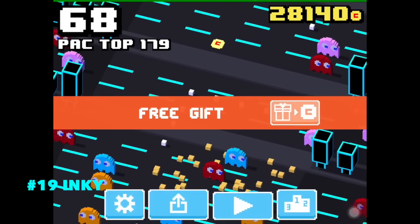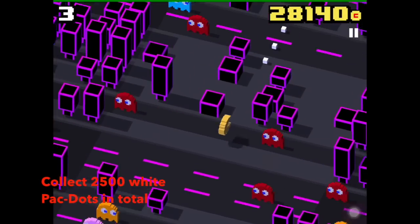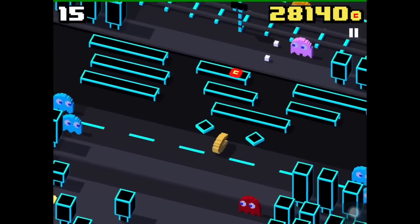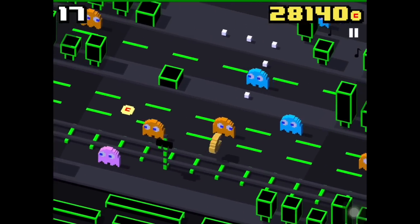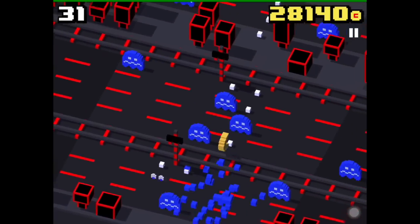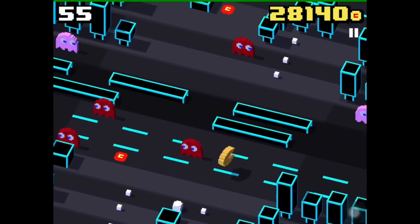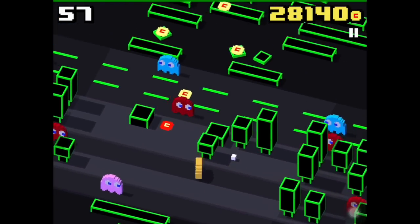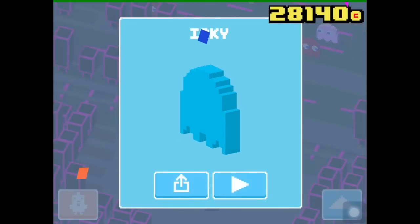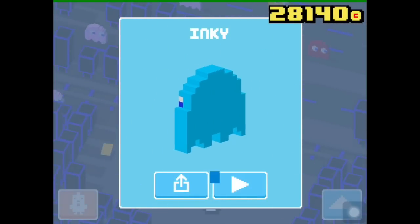To unlock the Pac-Man ghost Inky, you have to collect 2500 small Pac-Dots in total playing as Pac-Man. They can be obtained in different rounds so you can die in between. This is confirmed by developer Matt Hall. They might reduce the total amount of dots in the future. So go play as Pac-Man for a while — good luck. After collecting enough Pac-Dots and running into Inky, we unlock him. Finally, Inky is unlocked!